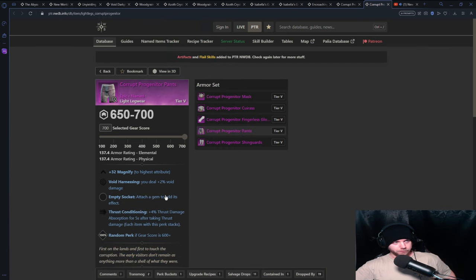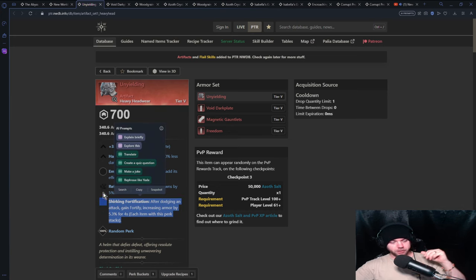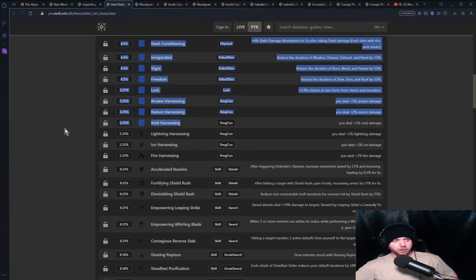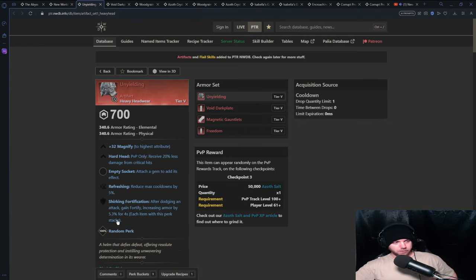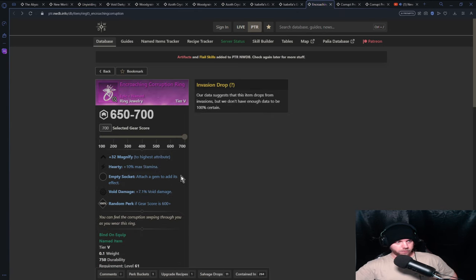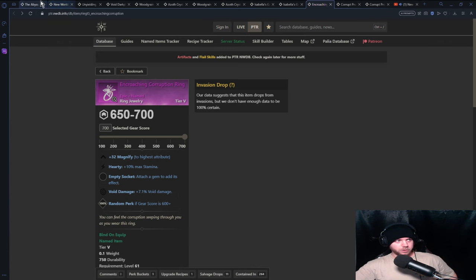For pants, you do have to deal with Thrust Conditioning, but as a medium bruiser that's not too bad. You get your Void Harnessing for the extra void damage. Basically, find pieces that have Void Harnessing as a main perk and then get the two or three perks you want. Synergize based on what you chose: if you have Shirking Fort, craft gear with Void Harnessing and Shirking Fort; if you have Enchanted Ward, craft gear with Void Harnessing and Enchanted Ward. There's about a 2% chance of getting a void-harnessing void plate, but it is possible to get a full void-harnessing gear set.